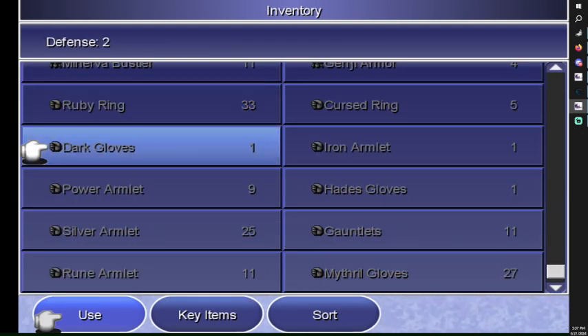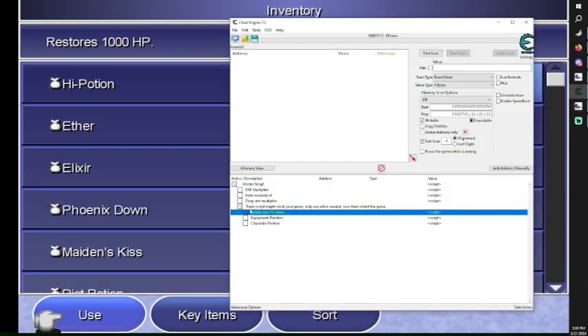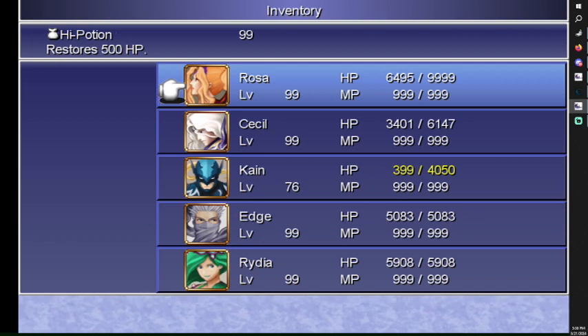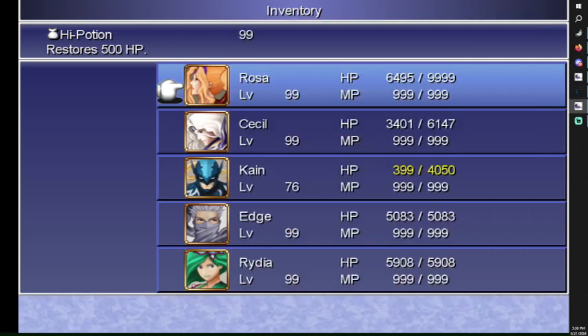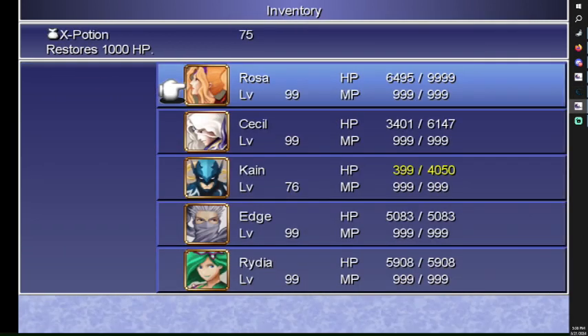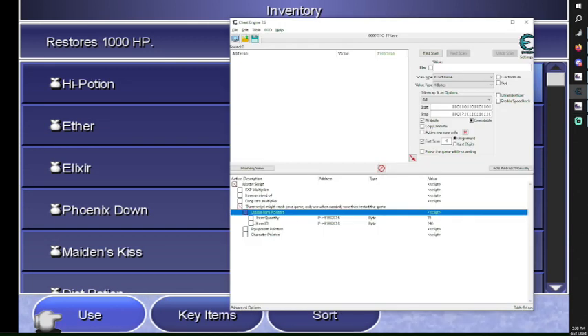The usable item pointer covers most items that are not equipment. When you click on it you'll see nothing here, but when you click 'use' — you don't really have to use it on anything — it will update the item quality and item ID for you. If you just move the item nothing happens, but if you use it, it will update in here. There's a function that loads everything, but that would make the table 200 to 300 scripts long, so that's why the script works this way.